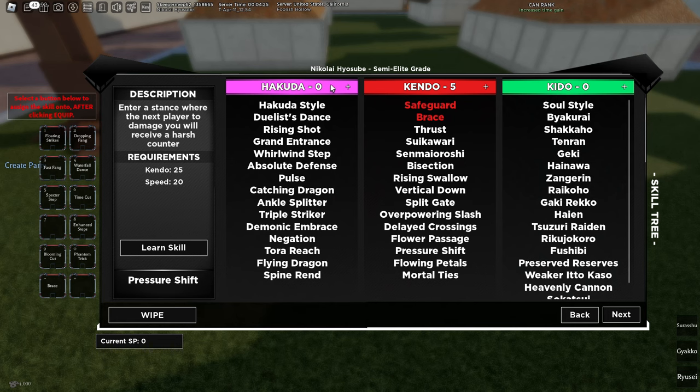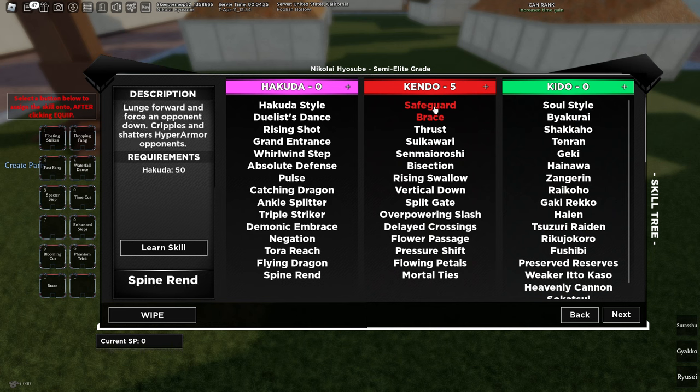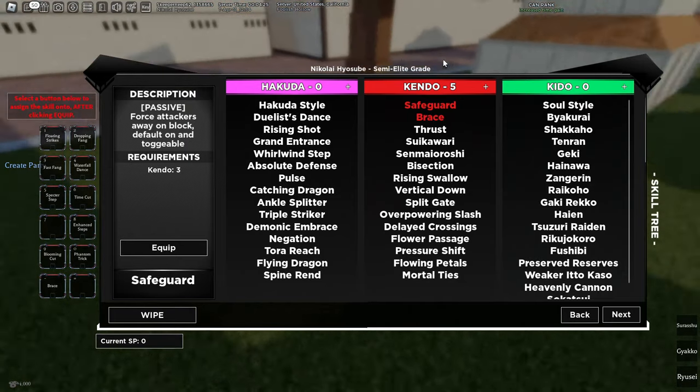For Sori Per Hakuda, I'd go 40 Hakuda, 20 Speed, and 5 Kendo. For Shunko, you want Fire Shunko with Sori Per Hakuda. You don't really need Spine Ren too much. You want Safeguard and Brace, which are the 5 Kendo skills. Brace is just free damage reduction, and Safeguard knocks away attackers.